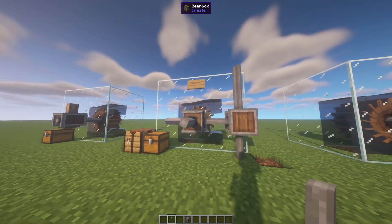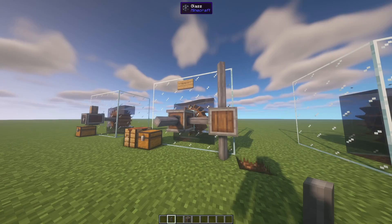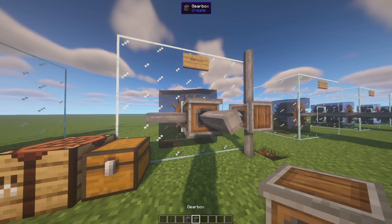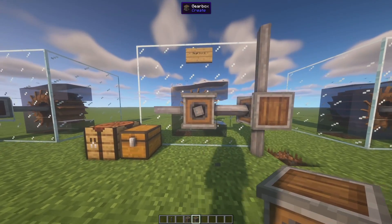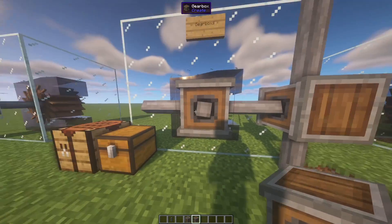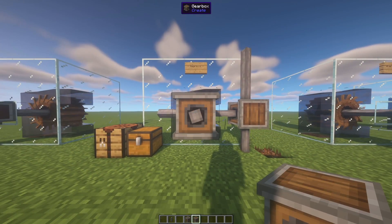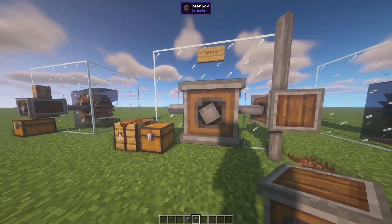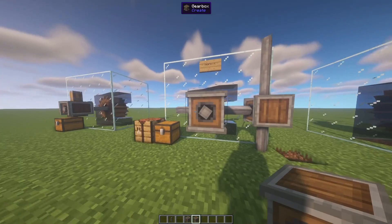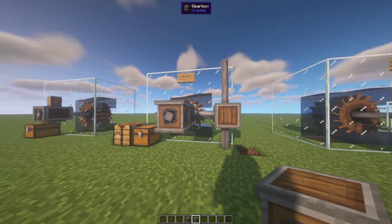So you can see now you can really change directions just based on the wheel. This gets really helpful because you could also take a regular gearbox — you can see it spinning clockwise at the moment — and if I place a second one, I can now spin the shaft counterclockwise. So this will help in different machines in the future when you need to change directions, so just keep that in mind.